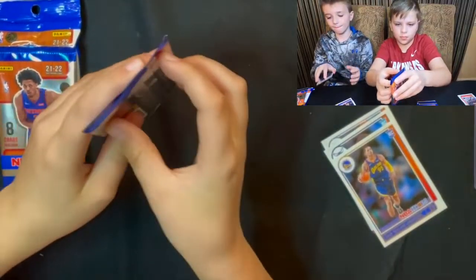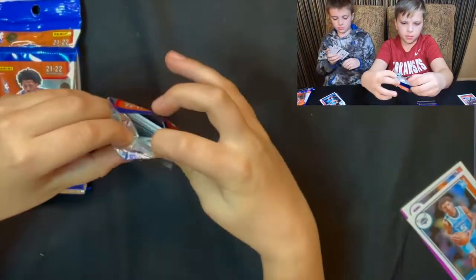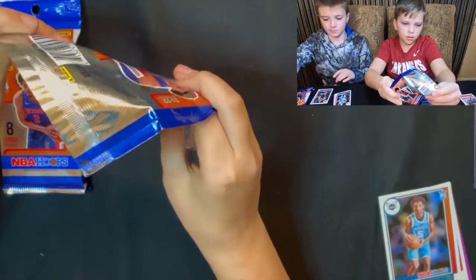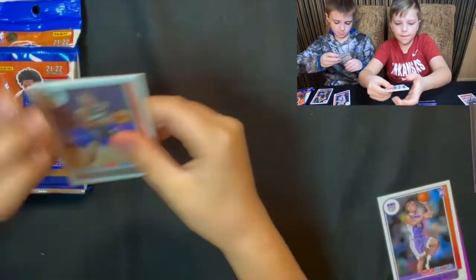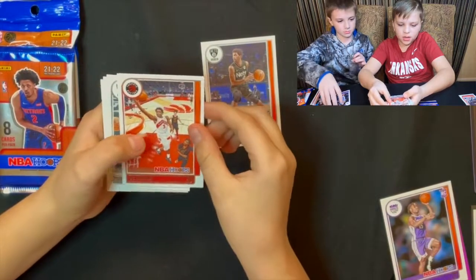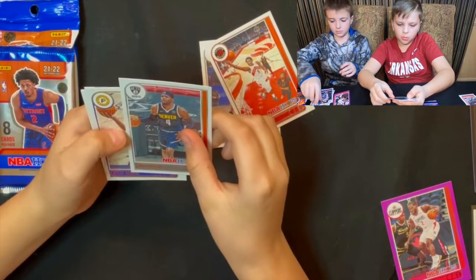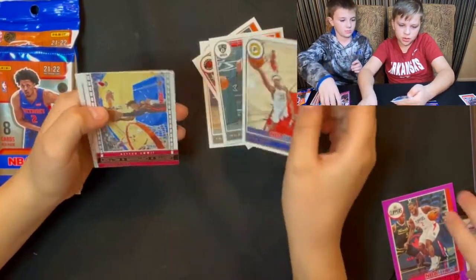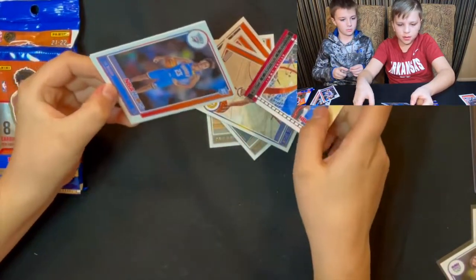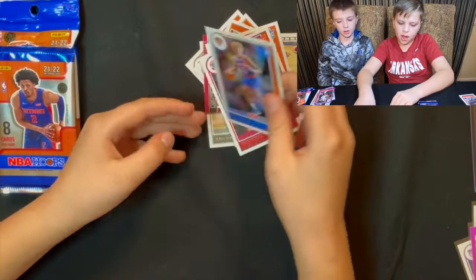Third small pack — same thing: one insert and three rookies, four base cards. Let's see if that formula stays the same. Kyrie Irving, O.J. Anunoby, Paul Millsap, Miles Turner, Lights Camera Action Jimmy Butler, Trae Mann, Corey Kispert, and Miles McBride.